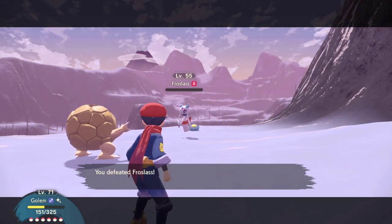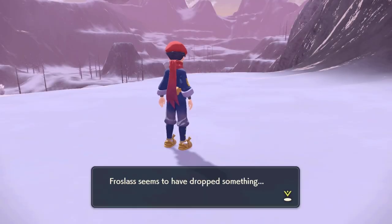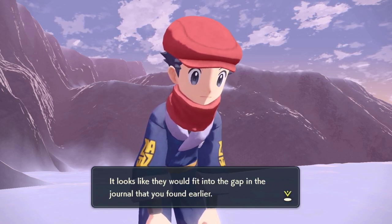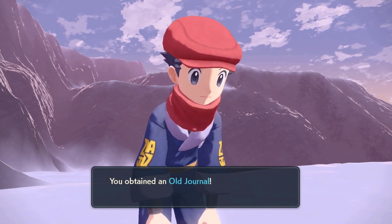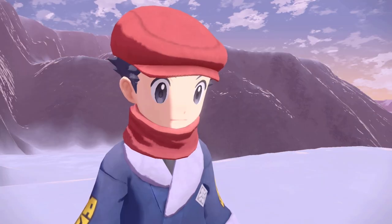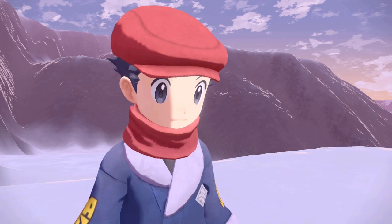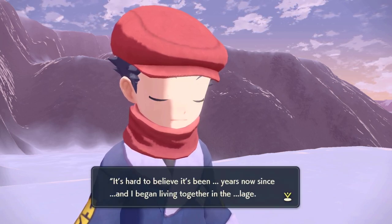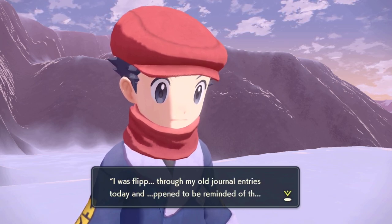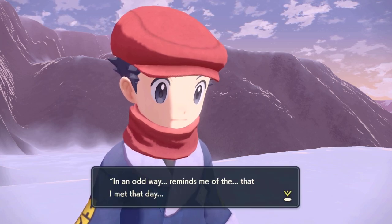Once you defeat the Froslass, it drops another piece of the journal — the rest of the pages torn from the first part found earlier in the request. We piece the journal together and it tells the story about this Froslass and Manny's people. It's very interesting and adds a lot of character to the Hisui region, showing how the world of Pokemon and humankind have been intertwined for ages before recorded history. This request goes further back in Pokemon history than we've ever seen in any Pokemon game.